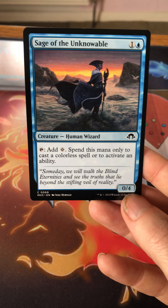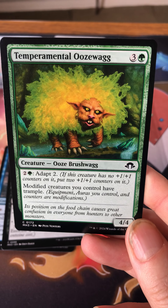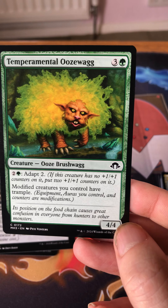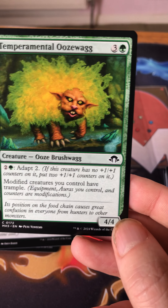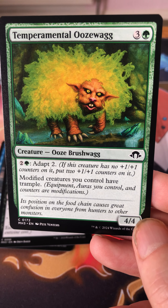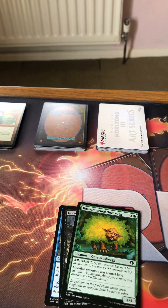In pack three: there's a one blue for a zero/four that taps for colorless mana and that mana can only be spent to cast colorless spells or activate abilities. Temporal Oozewag — Brushwagg used to be a joke card you'd name off Cabal of Souls, but there are some decent ones now. This one costs three and a green for a four/four with adapt two. Modified creatures — creatures that are equipped or have counters — get some additional effect. Cool card, great creature types.